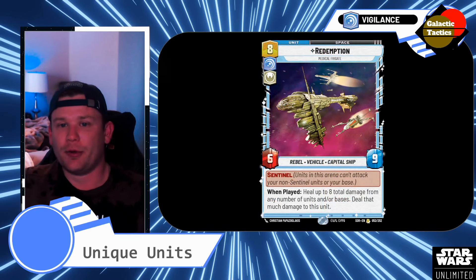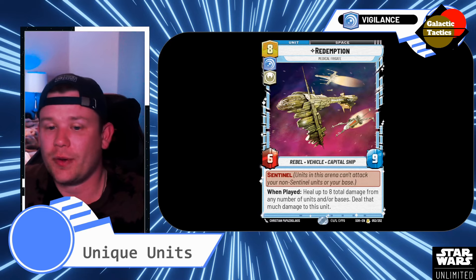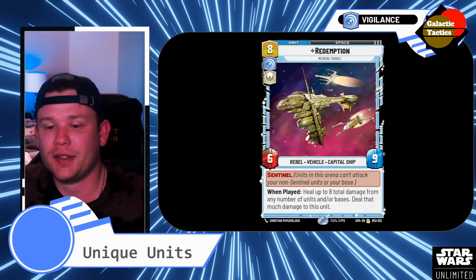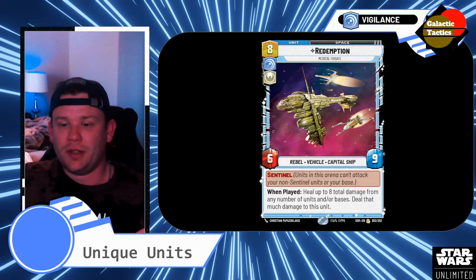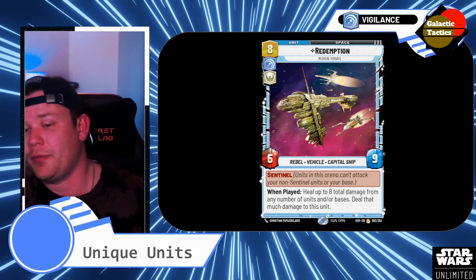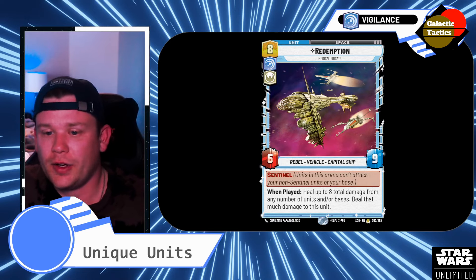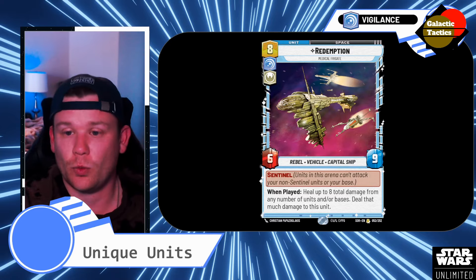And then the Redemption Capital Ship — 8-drop, Vigilance 6-9, also has Sentinel. When played, heal up to 8 total damage from any number of units and/or bases — deal that much damage to this unit. So it comes in as a nice endgame play. If you have Wedge on the board, you can swing with it too. You can heal up, swing, possibly ending the game in itself. You don't necessarily need to heal when you do, but definitely a good endgame card to have as you want to finish things off.